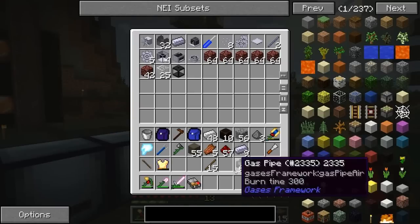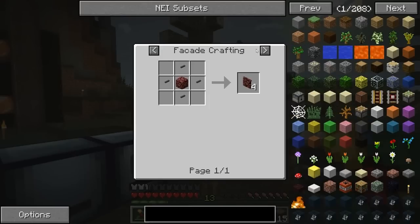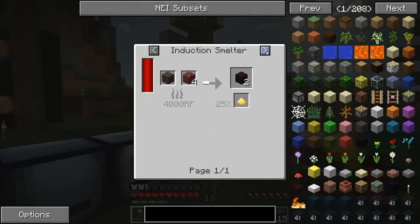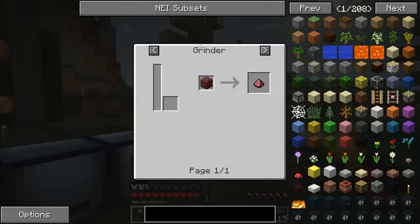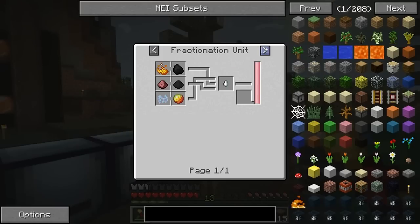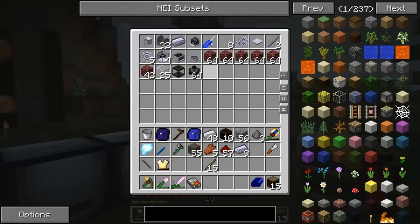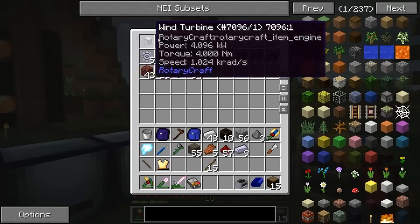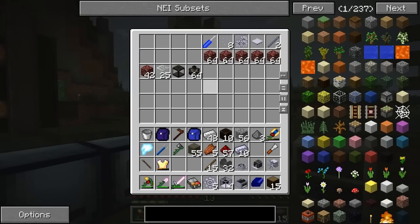I got the stuff prepared. One of my goals was to make a centrifuge, because if you grind netherrack — it has to be a grinder, not a pulverizer — you get this material, and then you can take that and make glowstone and gunpowder from it in a centrifuge. So I got the grinder, I got the centrifuge, and a bunch of other stuff from Rotary Craft. Let's just play around with this a little bit.